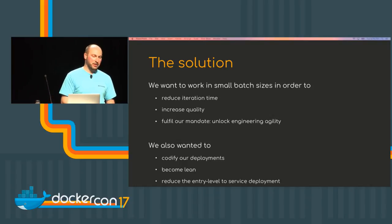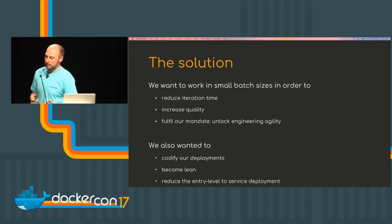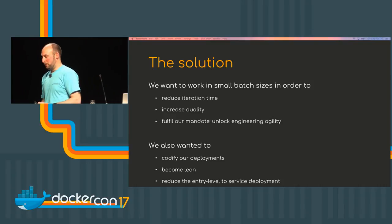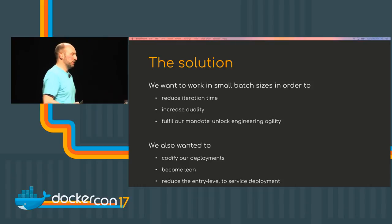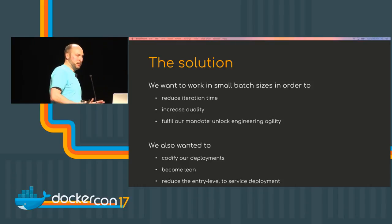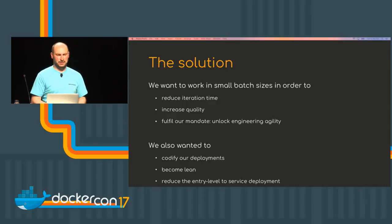The mandate was that we wanted to unlock engineering agility. We wanted to take away all the nonsense that developers were putting up with — going back and forth to get access set up to different environments, working with ops to get packages deployed. We just wanted to give developers the control to deploy a full title themselves.